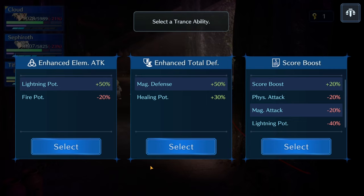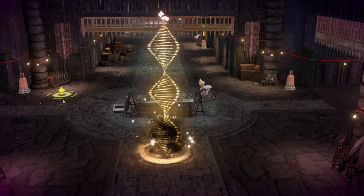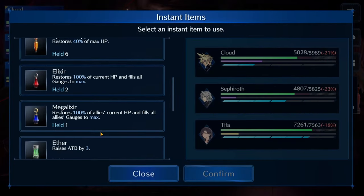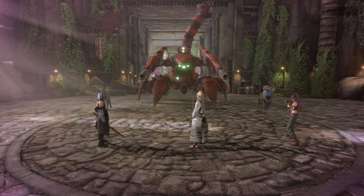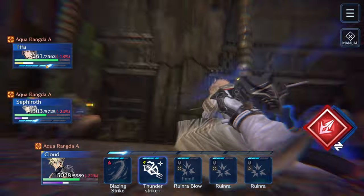Lightning potency minus 40% is just too big a thing to take because we only have one lightning damage dealer and the next symbol boss needs lightning damage, so I didn't feel like I could take the score boost — we just took the magic defense buff. I thought about using a summon charge on Sephiroth because he has Ramu; I should have held Ramu but ultimately didn't want to use the extra item. Could have used a thunder cocktail on Cloud — if I had taken the score boost, the lightning cocktail would have basically negated it.